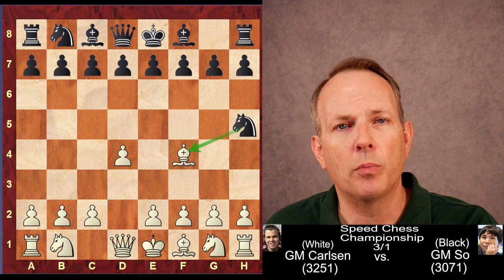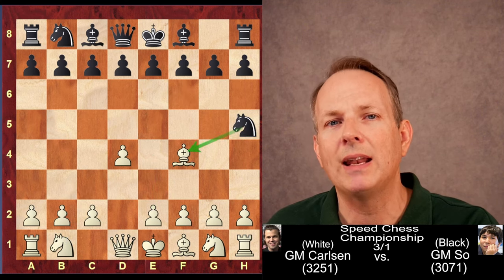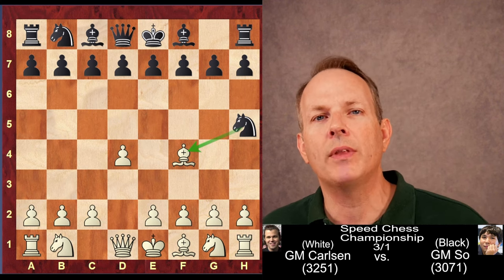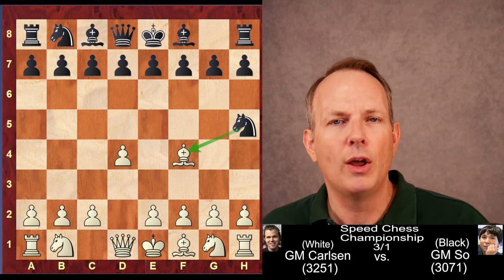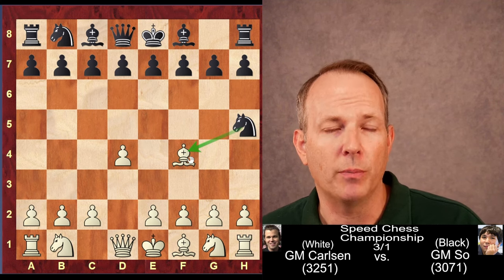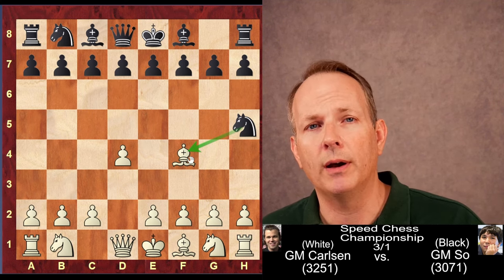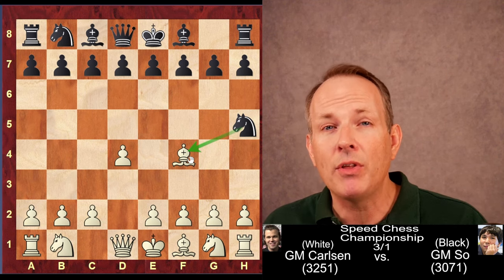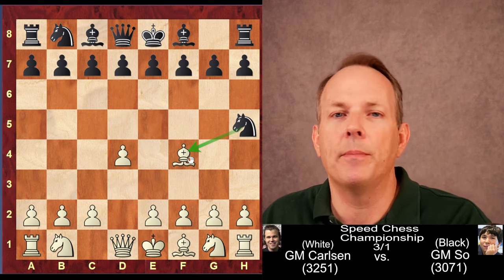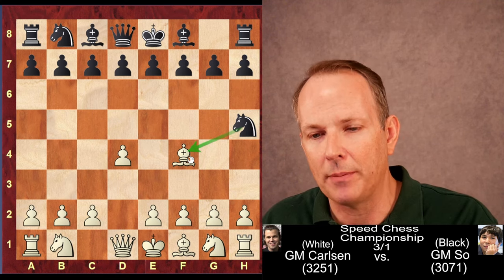However, Wesley So plays the move Knight to H5, which in my database is the eighth most commonly played move — very rare. And we see in the next few moves, Wesley So is doing everything in his power to catch that Bishop and get the two-Bishop advantage. Magnus is doing everything he can to wiggle out of it, slither away, and keep that Bishop protected.